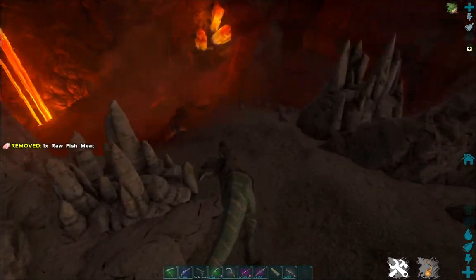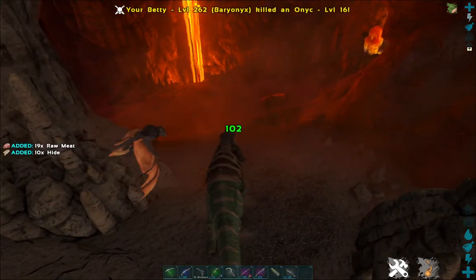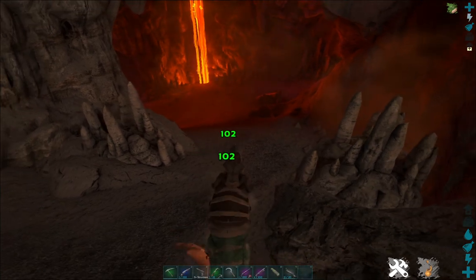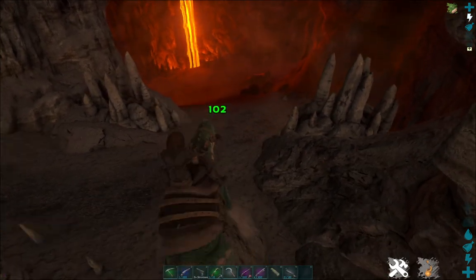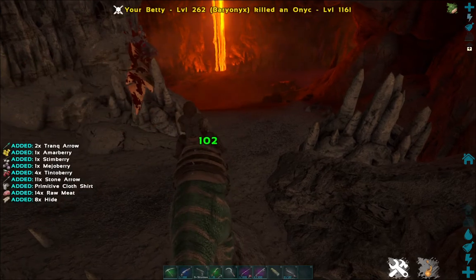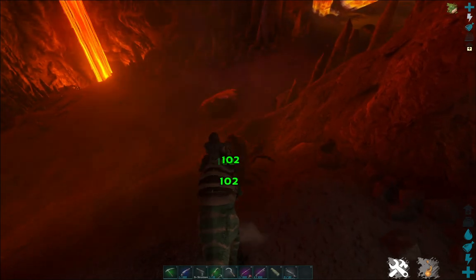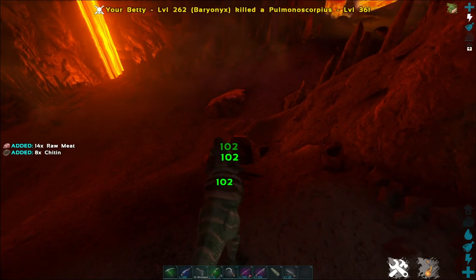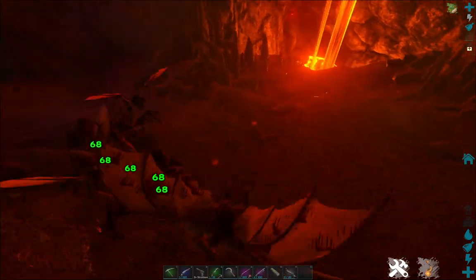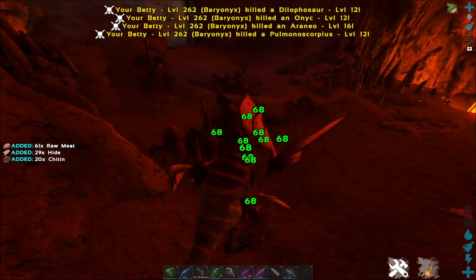I already put meat in. Betty, she already has fish meat. You just take off that — 116. That explains it. Yeah, here we go. The dillos, you have to smack them to get aggro on them.